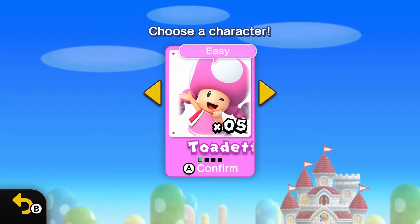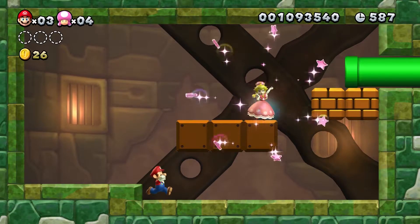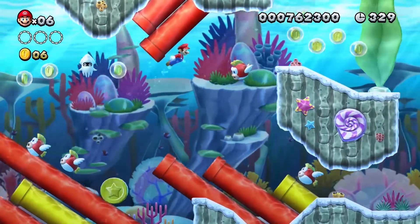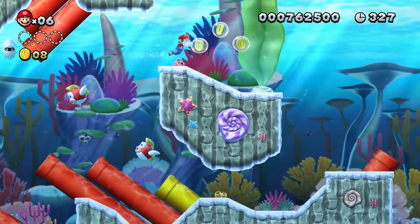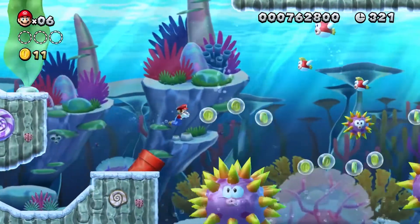Mario, Luigi, Toad and Nabbit are all playable characters in this PEGI 3 platform action adventure, as well as a new character Toadette making her debut. It's evident a lot of thought has gone into making this game appealing for every member of the family, with gameplay that can be optimised for younger players.